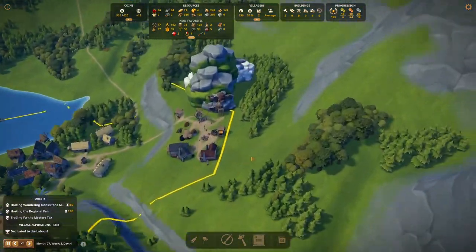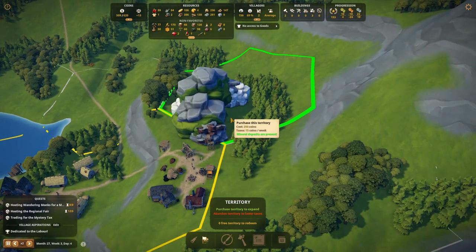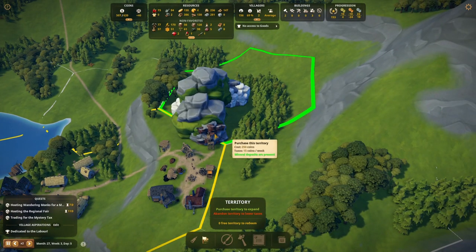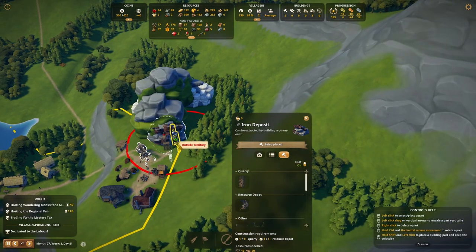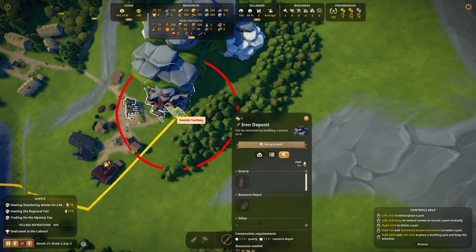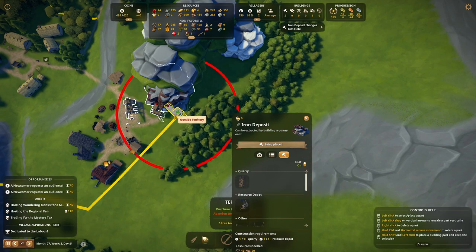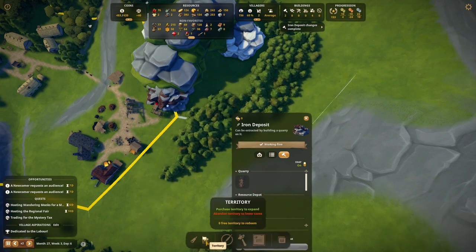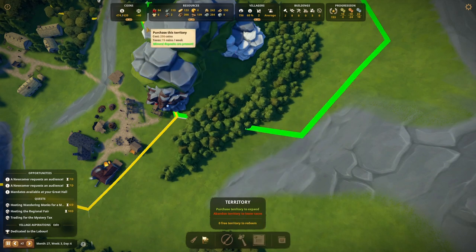Obviously that would be helped by buying one of these plots of land — I might actually need both just to get another mine on this iron node. That's right on the corner isn't it? Yeah, I might actually need to buy both of those plots of land just to access that. Well that's unfortunate — our bailiff's only found stone, which is even less fortunate.